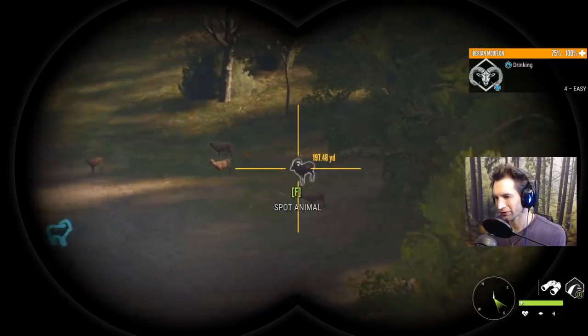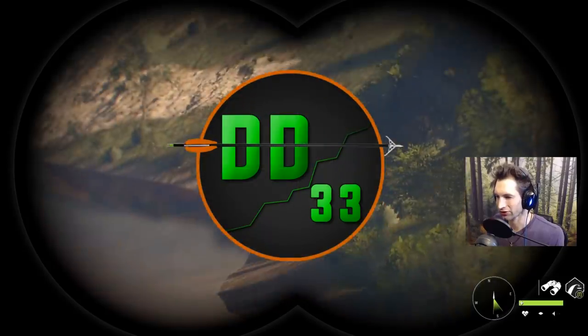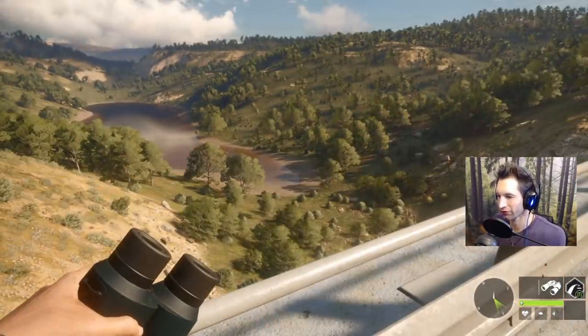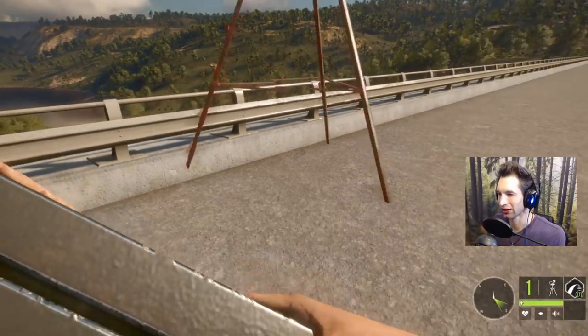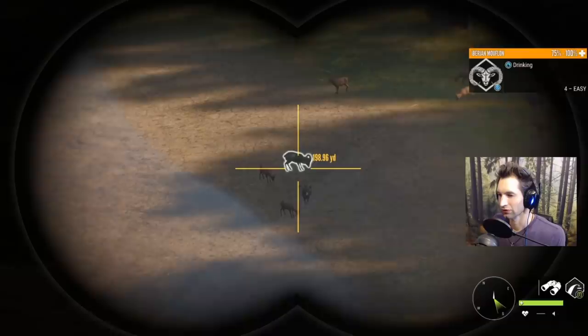Hey guys, welcome back to the channel. Today we're sitting on top of this bridge looking at a nice little ravine — it's a really good drinking spot for mouflon. We actually have a pretty decent size 4-easy mouflon about 220 out, so we're gonna set up a tripod right on top of this bridge and see if we can take out a pretty nice mouflon with the 6.5.